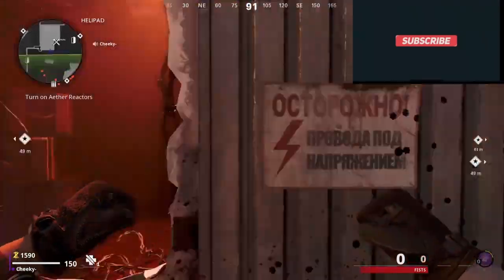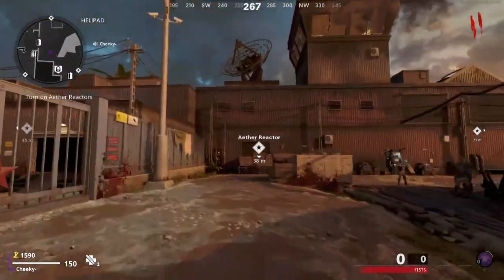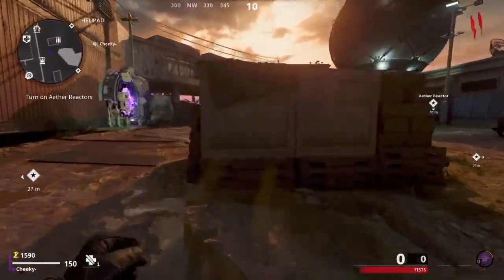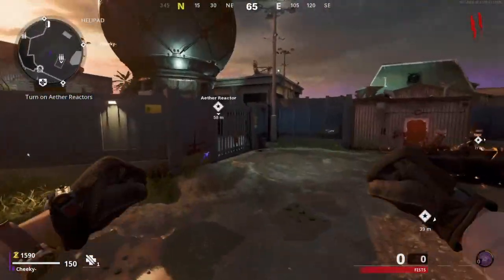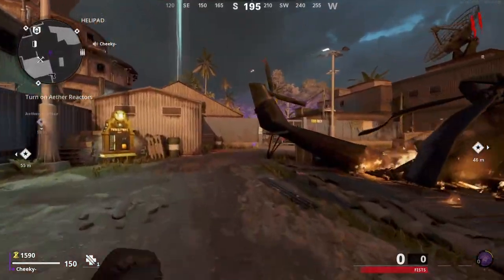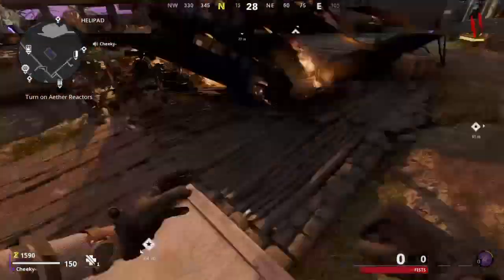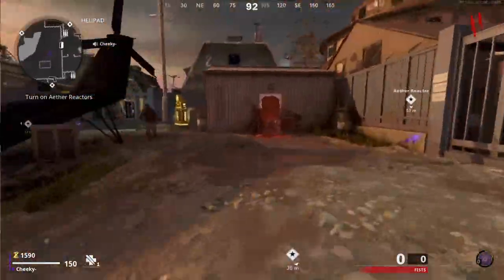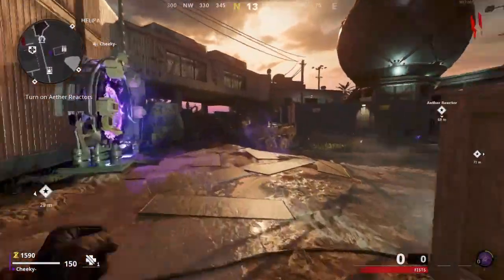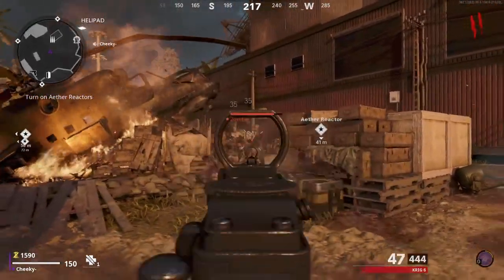All these glitches are on Firebase Z. If you do want to join modded lobbies, simply join the top link in the description — the Discord link — where you can get dark ether, max level, and max level on all your weapons. Just head over to the Discord and buy from there. Anyway, let's get straight into the video.